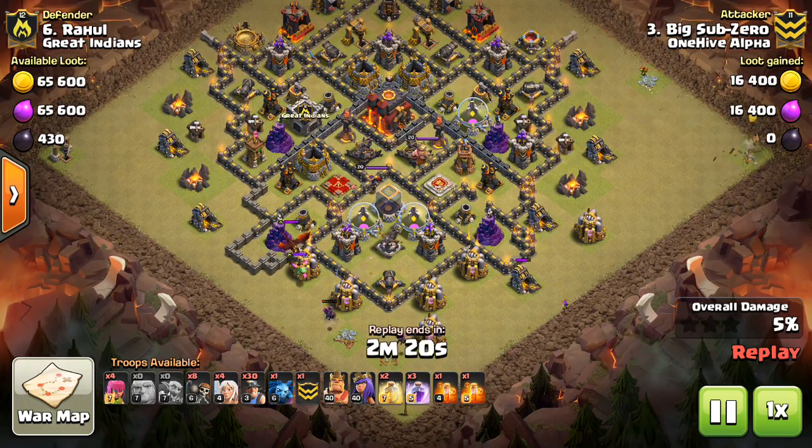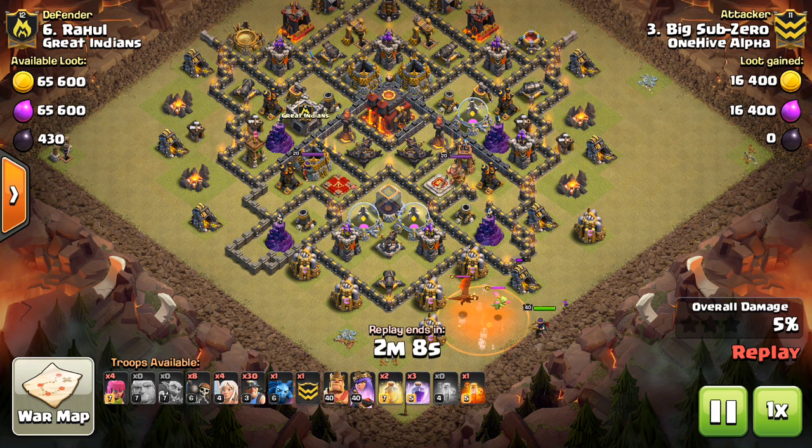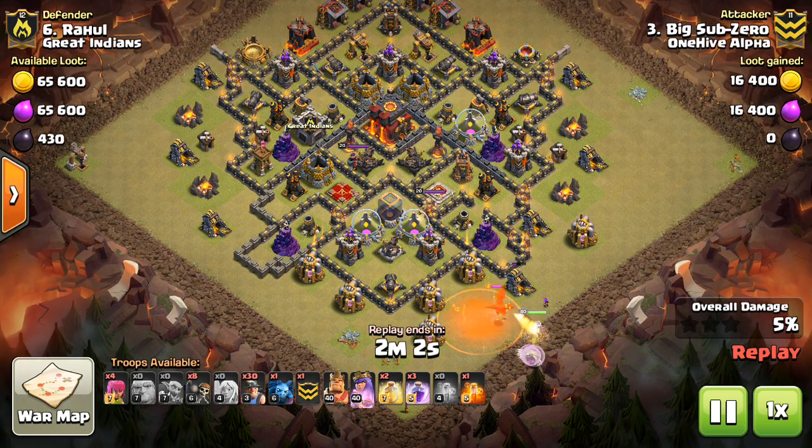The clone spell is a good tool to have, especially with all the spell space you have at Town Hall 11. It just makes sense to not bring six rages, but instead bring a clone and go a little lighter on the other spells. So for Town Hall 11, that's a good strategy for 11v11 and for dip attacks on Town Hall 10s.